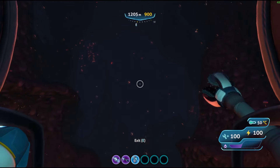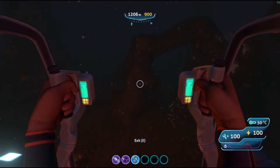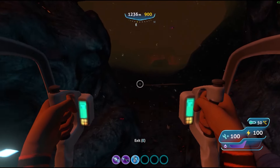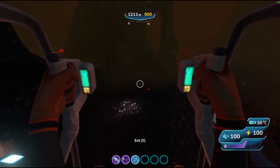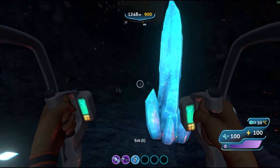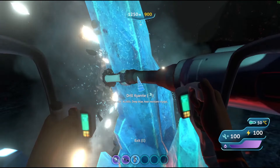Once you get over here, this is where you can find Kyanite. This area is very open and very dangerous. If you keep heading that way, you'll find the lava castle where you can find the alien base. Kyanite is not very hard to miss — it's very vibrant and blue. Right here, this is Kyanite. You can find it pretty abundantly, and all you have to do is drill it and it'll automatically go into your storage system. You're going to want to get a decent amount because you'll need it for the endgame.